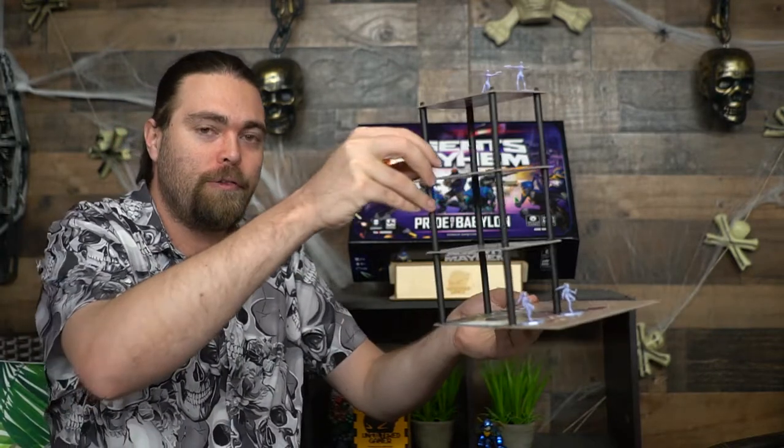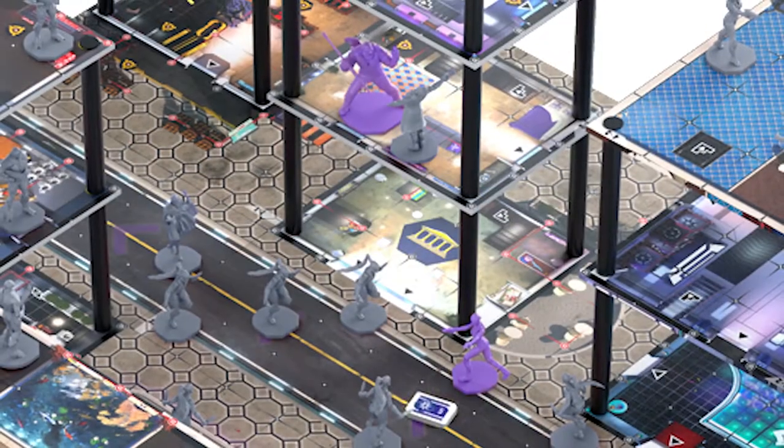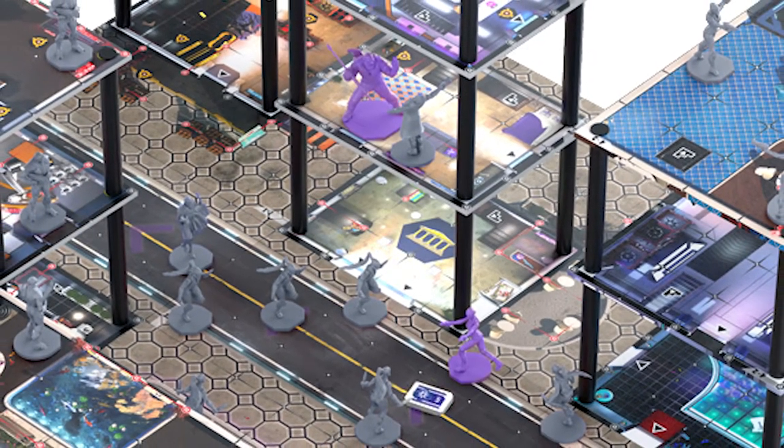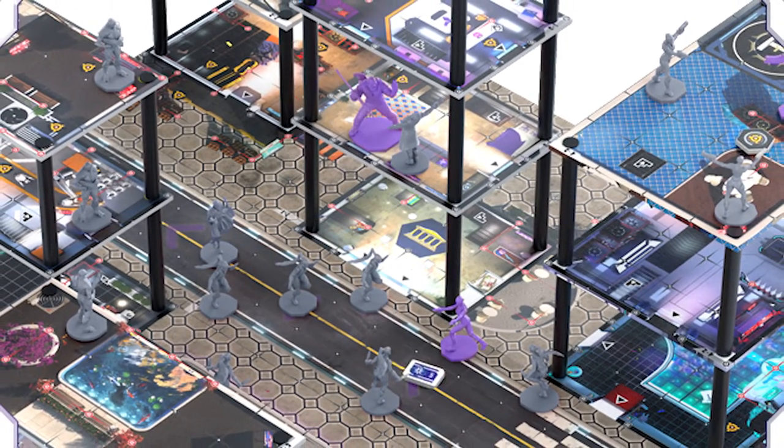Each scenario is going to come included with how to set it up, and you're going to be utilizing 3D models for the different terrains. This one here is a four-story building. You'll be using dice to roll to challenge your opponents. There are different scenarios you can take part in, whether you're going to be simply trying to secure locations, stopping certain characters from getting across the board, and perhaps retiring.